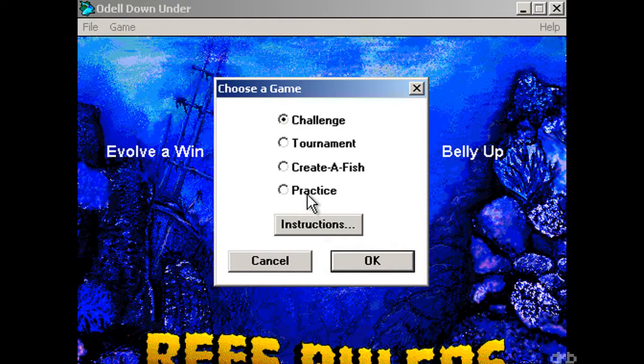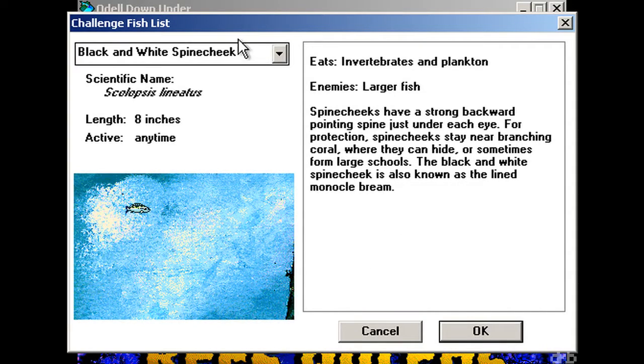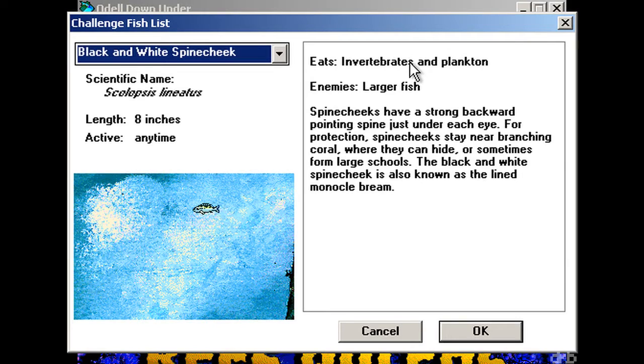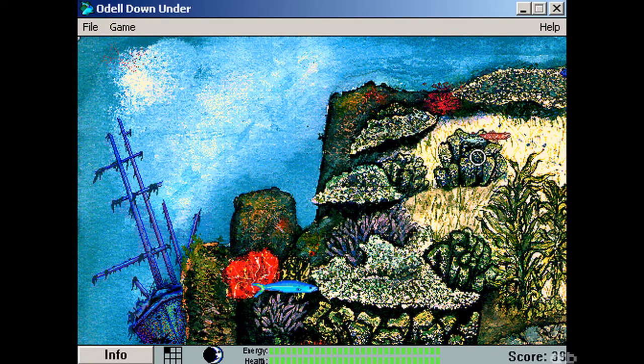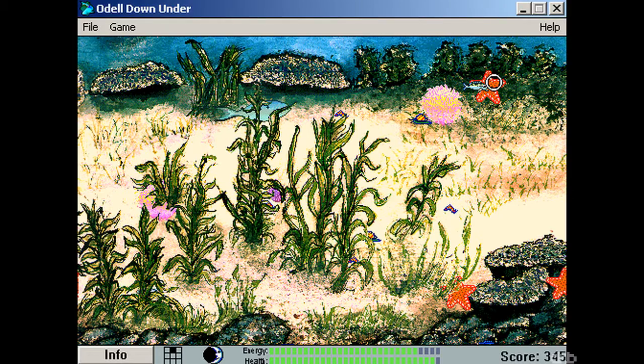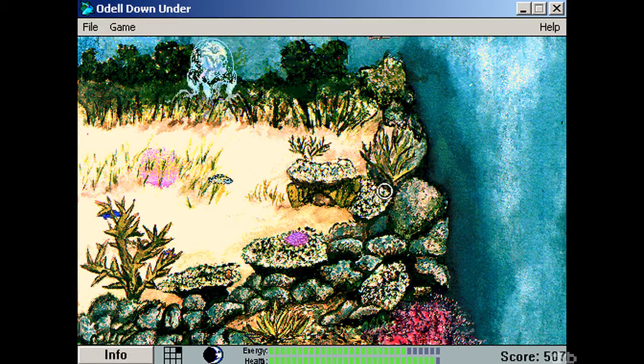I'm gonna go to the challenge — I'm just gonna create a fish and then cycle through all these. Alright, so... invertebrates and plankton. Watch out for larger fish — I can do that. I know what an invertebrate looks like. If I can find any, let's get over there. There's one — okay, I am positive a sea slug is an invertebrate. That's also an invertebrate, and that's also an invertebrate, and that's also an invertebrate — so fuck you.